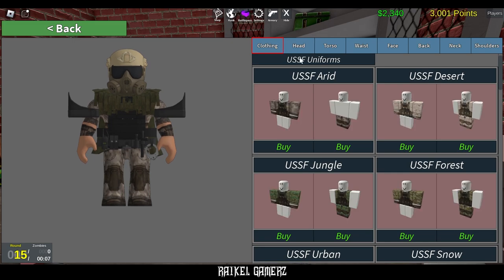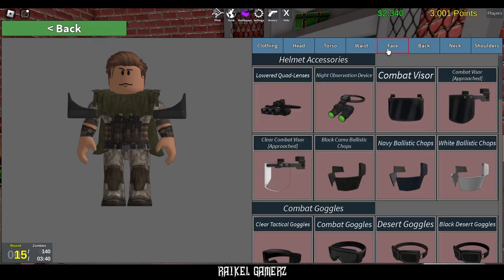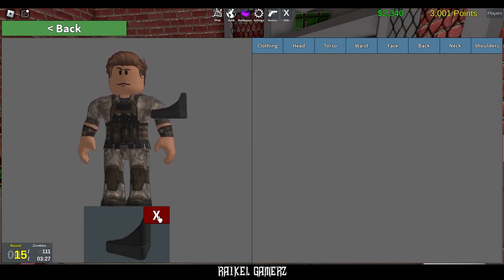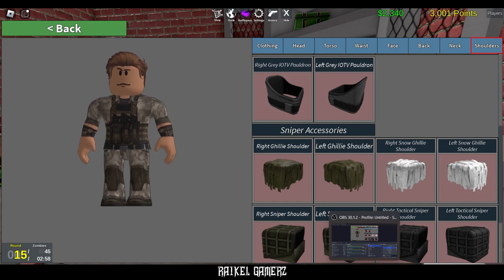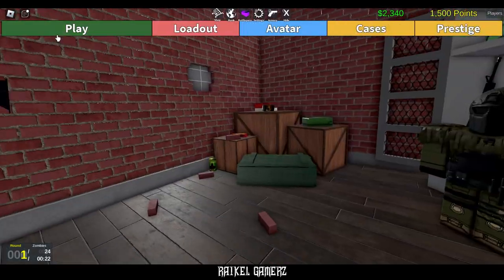What we're gonna do here is loading. So that's the head gear, the face gear, the back gear, and also the neck gear, and the shoulders. So right now I'm going to switch avatars to the ghillie suit. And just like that, here we are with the ghillie suit.